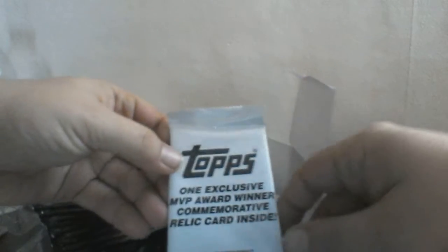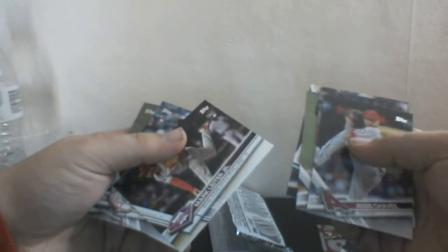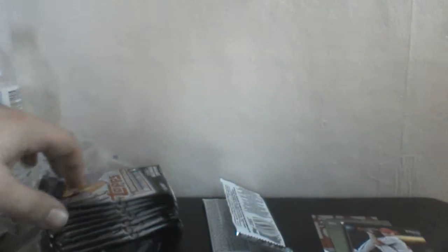Here is the MVP award winner relic inside, so I'm going to save that one until the end. We have a couple base cards, a Yandy Diaz rookie card, Carlos Beltran, a Rickey Henderson MVP card — that's pretty nice — a Mark Leiter Jr., a Tyler Austin rookie debut insert, and a Zack Greinke All-Star Game insert. Pretty nice cards in that first pack.